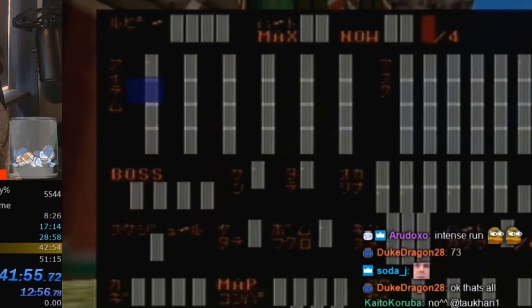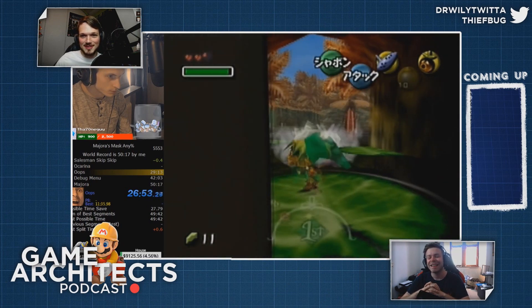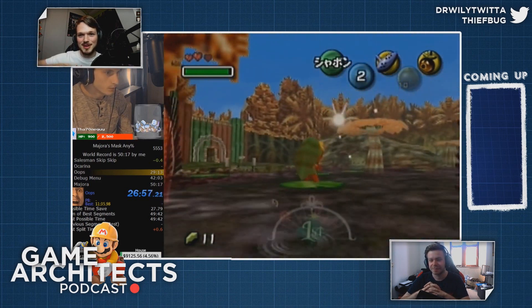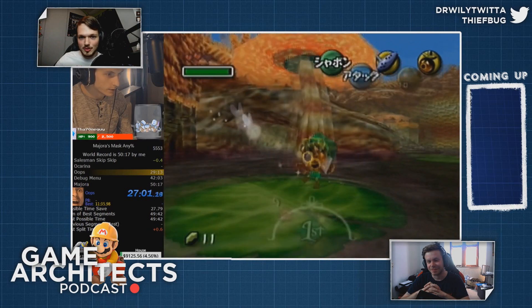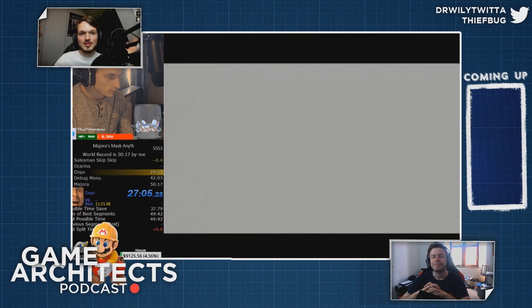The debug menu. Why is that a thing? Ricky is very excited about the debug menu, so now he will tell you about it. Be ready for an introduction to the new glitch in Zelda Majora's Mask — the debug menu. What is it, Ricky? What is this new glitch?